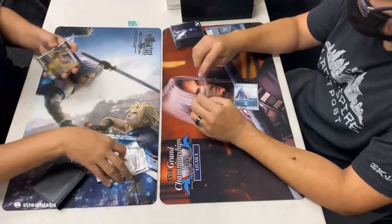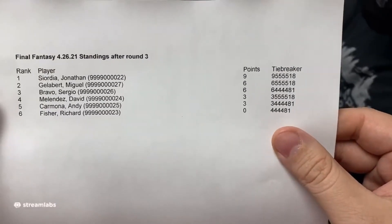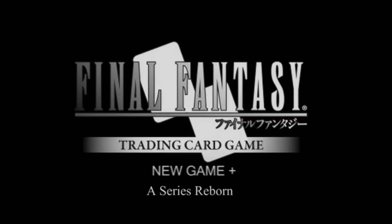For the last round, there's no footage. But according to the sheet, we actually took the loss. I recall it was a mirror match and it was awkward for us — we didn't end up finding any lightning backups, so we primarily just stuck on Earth, which made it very awkward to pay for lightning CP. It was a close game and we ended up losing to Miguel. That about wraps up the tournament for that day — we ended up going 1-2.